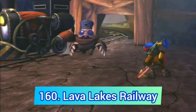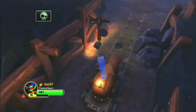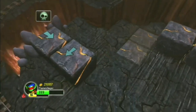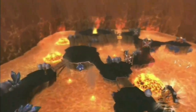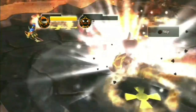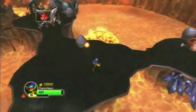Back in Spyro's Adventure we have Lava Lakes Railway. This level has some potential but the first part is literally the same as Moloch in Mine with no difference. The second part is a new area but it's just the longest pushing block puzzle in the game. The third area is amazing until you get to the boss battle and realize you are fighting the same boss for the fourth time. If the entire level was like the final area it would be much higher.